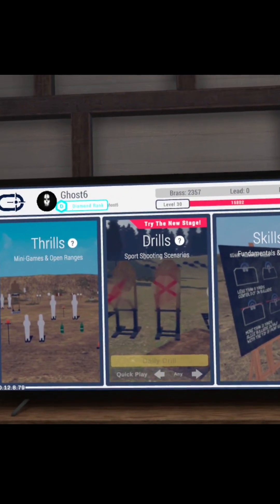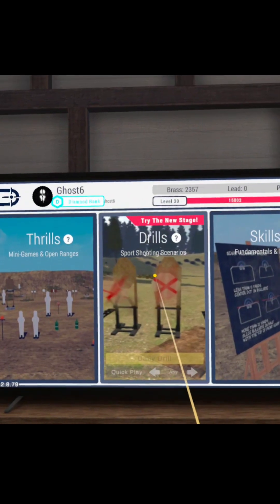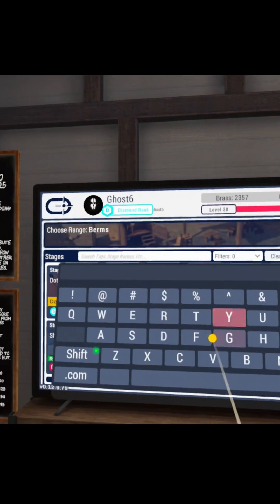So you've loaded into ACE and you want to find a stage that someone recommended to you. The quick way to do it is to go ahead and go into drills. Go into drills again. And you can go ahead and type in here based on whatever.